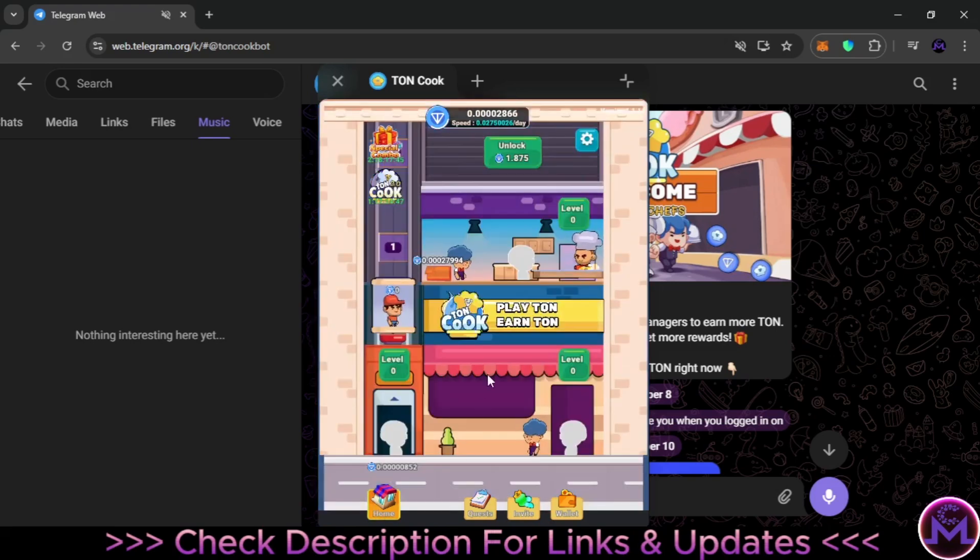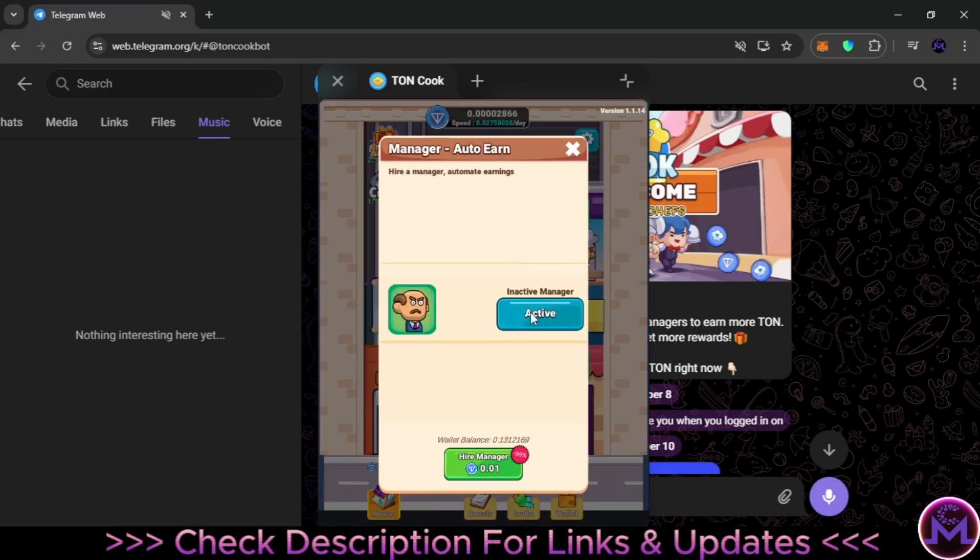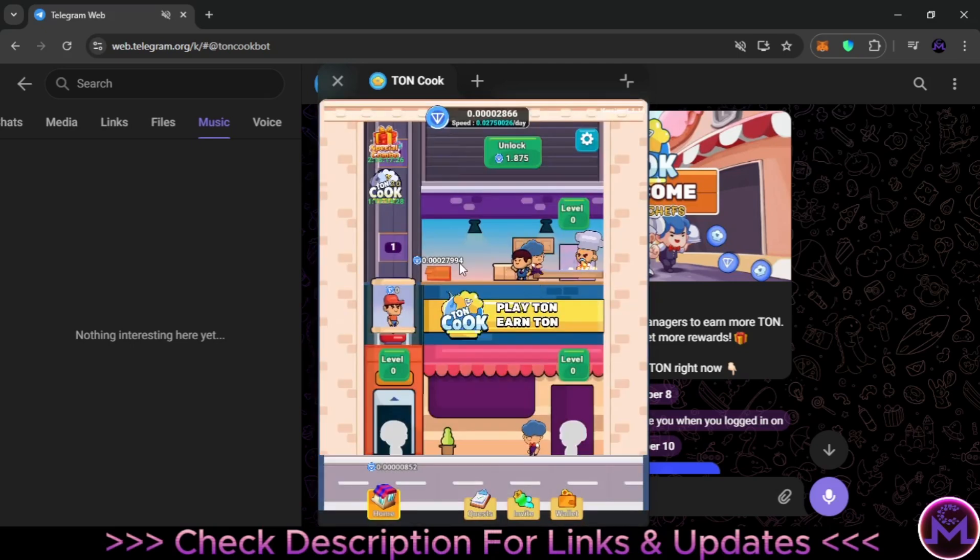If you don't want to use an auto-clicker, there's a way to make things automatic inside the game. If you come here you can see some faces — if I click on this you can see 'Managers.' I already bought one manager. If I click 'Active,' you can see it's now automatically bringing the food. But I need two more managers — three total — to make the whole process automatic.